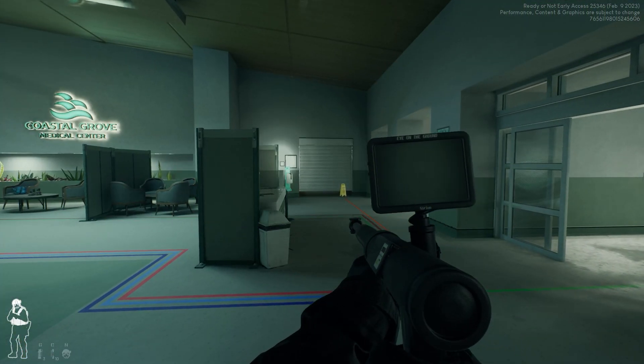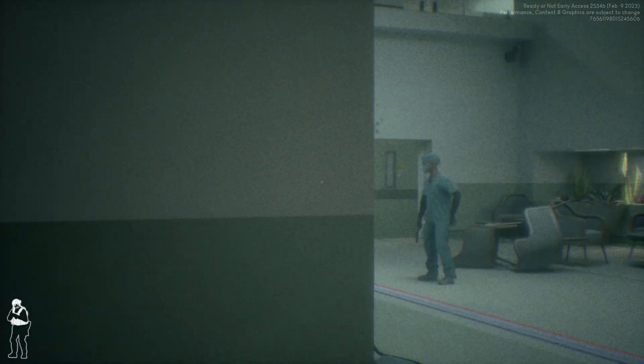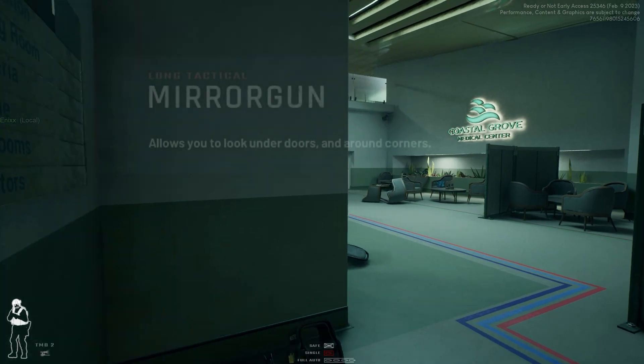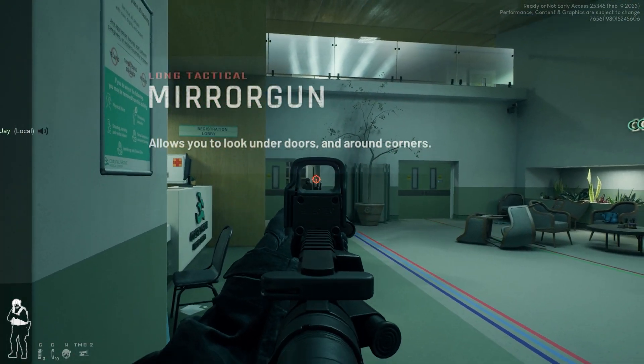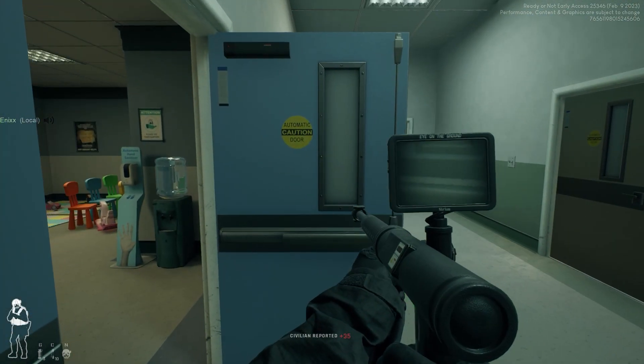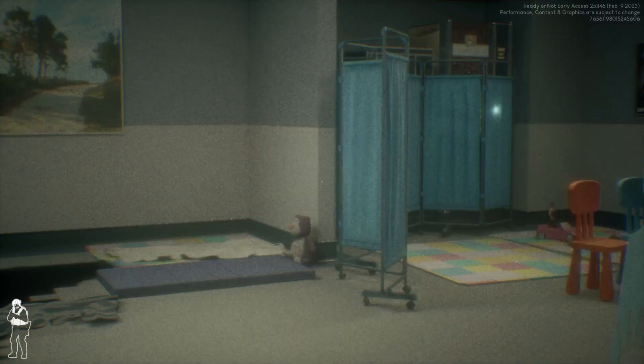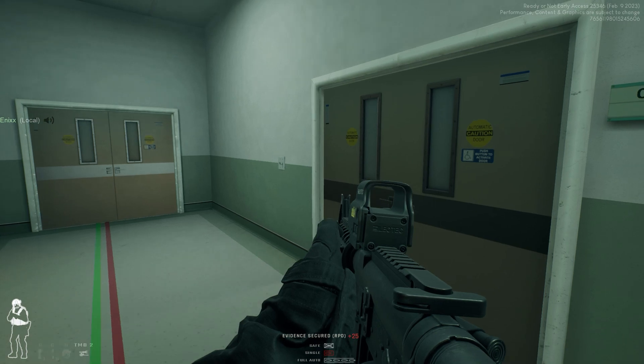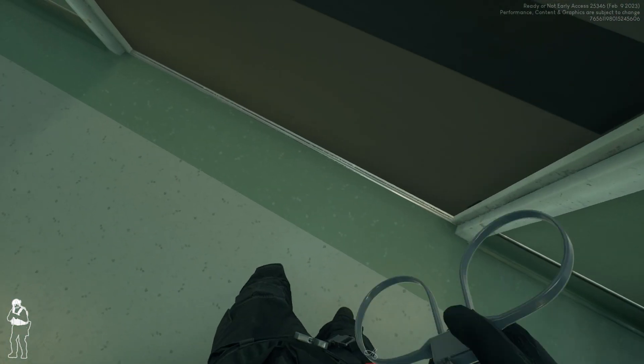Tip 3. Mirror guns allow you to look around corners — don't just use them on doors. While this may be listed in the description of the equipment, you will rarely see players utilizing it for this purpose. If you're unsure about what is lingering around the corner, use the mirror. You may find there's a group of contacts just waiting for you quietly that you didn't hear before.